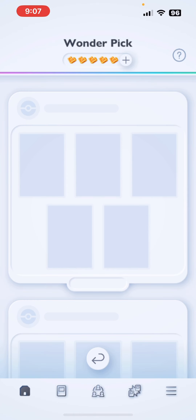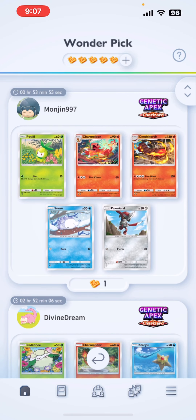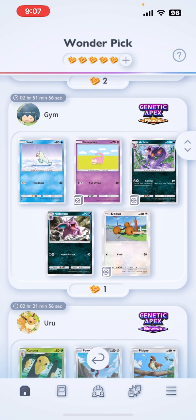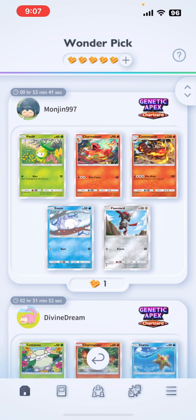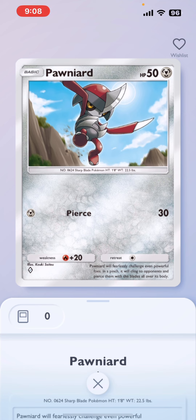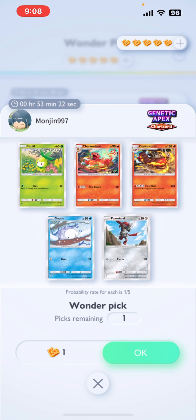Let me show you guys how the Wonder Pick works. With Wonder Pick, you get to pick one card from five that a random player drew. So for instance this player right here — those are the cards they drew. I could choose to do this pack and have a chance at getting a Pumpkaboo. I actually kind of want that so I can start using Bisharp. We're gonna roll with this one — it only takes up one of these little stamina points which regenerate over time.